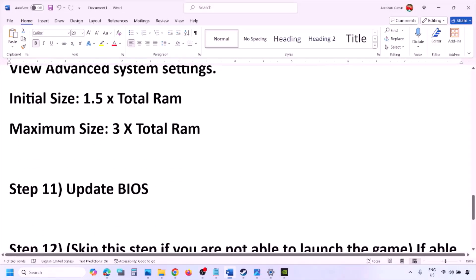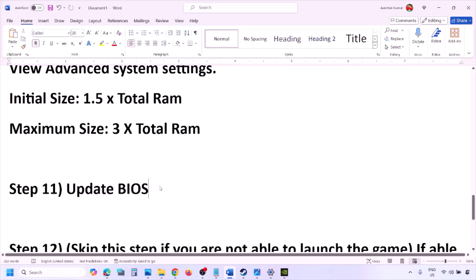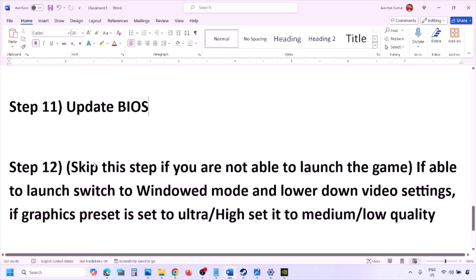The next step is to update the system BIOS. Go to your system manufacturer's website — Dell, Lenovo, etc. — select your model number, find the latest BIOS update in the software and download page, and install it. For laptops, make sure the battery is above 10% and the AC adapter is connected before updating. During the BIOS update the system will restart — do not unplug the power cable. After the update, log in and launch the game.